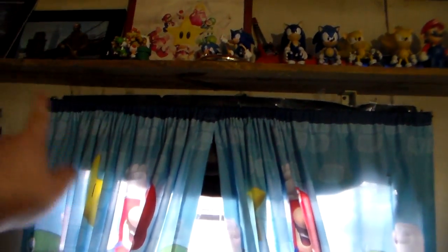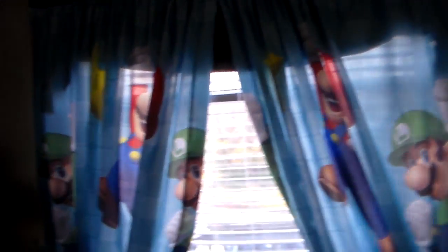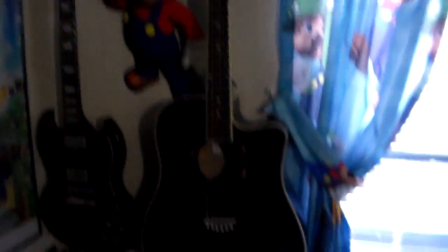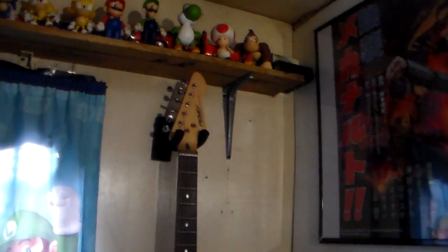Down here we have Mario Snuggle Buddy, Sonic Snuggle Buddy, two Crash Bandicoot Snuggle Buddies, and a Pikachu Snuggle Buddy. Then my pillow and a couple of blankets — I got a Sonic blanket and a red and blue blanket down there. Then my Mario curtains. I'm not sure if my curtain rod was bent before because my friends would lean on it, and I had to get a new curtain rod. Hopefully my friends don't screw it up again.